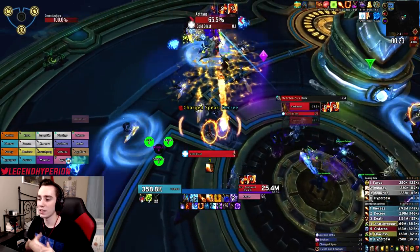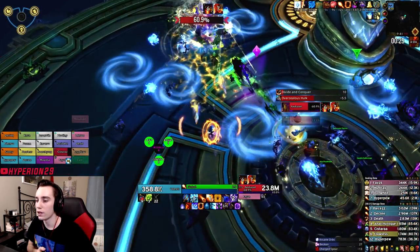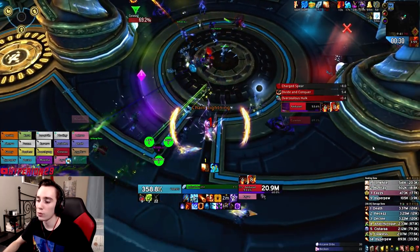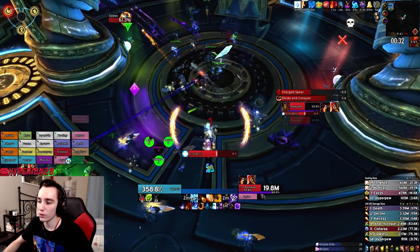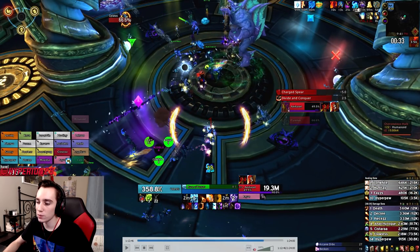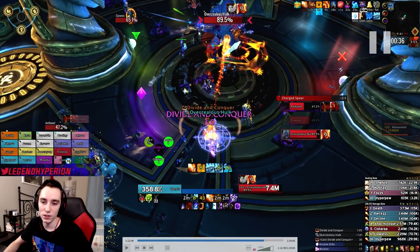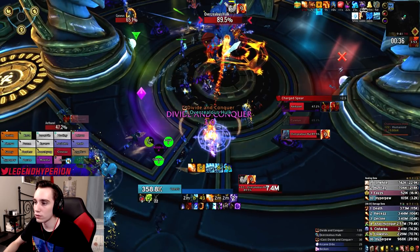In phase one, everyone pops their cooldowns on pull, and then one person — ideally a two-minute class like a Mage — holds their cooldowns and pops them when the first Hulk spawns. As you can see it spawns; I use Combustion and all my cooldowns into this Hulk. As soon as it starts running away it gets stunned — this is where the Rogue comes in. The Rogue Kidney Shots it and runs Prey on the Weak, making the Hulk take 10% increased damage, which makes phase one a lot easier.